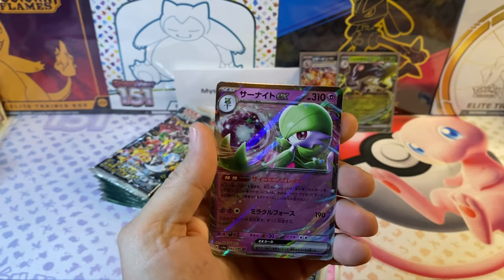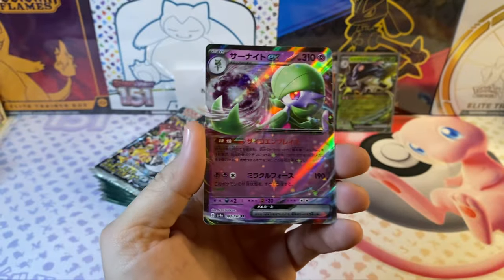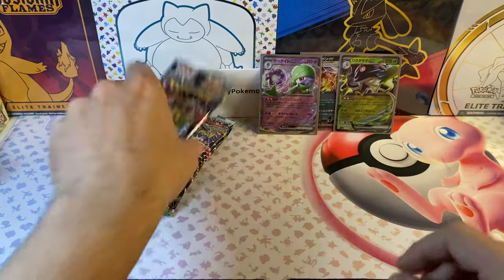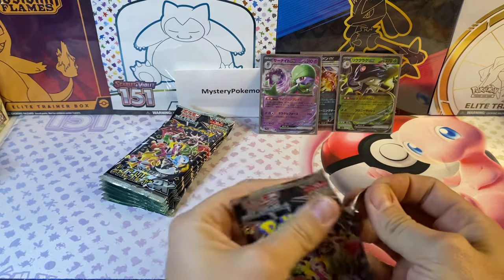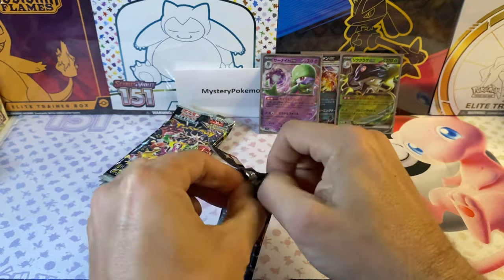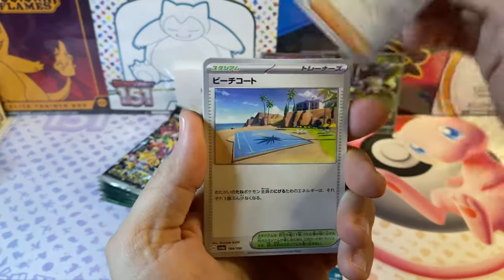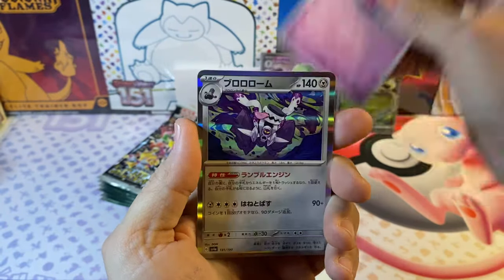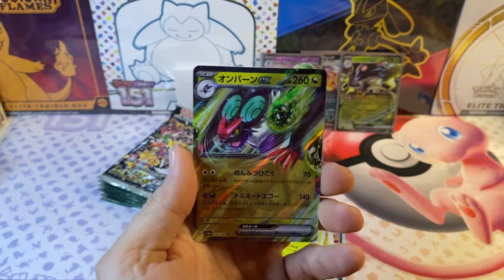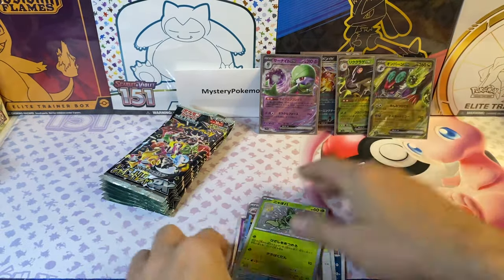I got another EX card but it's not the one we're looking for. This is just a — RR, is that regular rare? I should have looked up the meaning of the letters in Japanese cards. I got three EXes again — let me know if that's good. These little pull tab things are terrible, just terrible. Another shiny! Another EX — I'm telling you, they're in like every pack. I don't understand what's going on but I like it. We're just stacking up all the EXes. I'm gonna have to look up all these cards after the video.